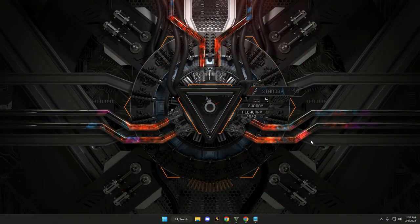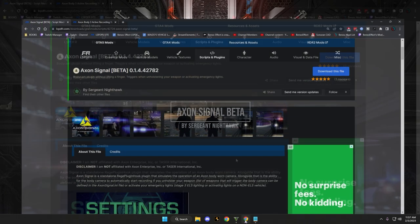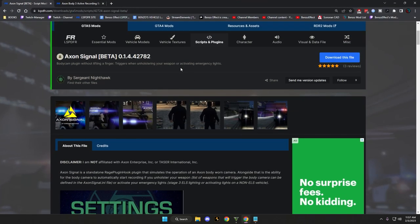Welcome back to the channel. We're going to do a quick demo of a brand new plugin on the lsp4.com site called Axon Signal. It's in beta right now but you can download and try it yourself. It's by Sergeant Nighthawk. Every time you unholster your weapon it plays the Axon body cam sound, and if you go into stage three lighting it will also activate the body cam sound.